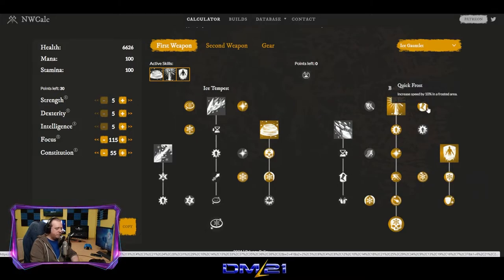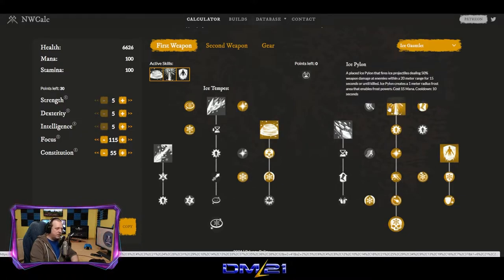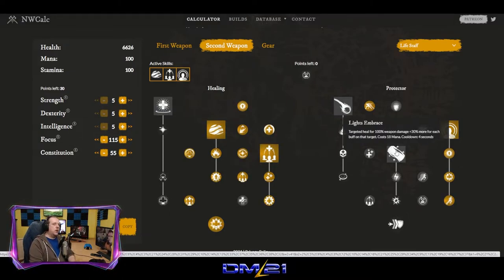Now let's get into the life staff. Those are the ice gauntlet skills. So now we're going to use Ice Pylon, Ice Storm, and then switch to the life staff. You'll see the abilities we have picked, and I'm sure many of you are going — a healing build without Lights Embrace? Actually, yeah. No, for real, a healing build without Lights Embrace. Hear me out.